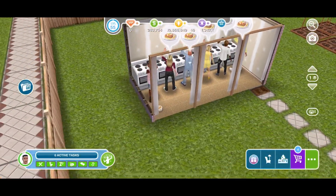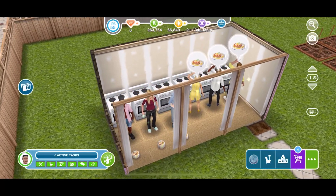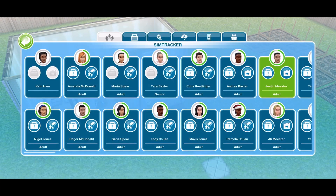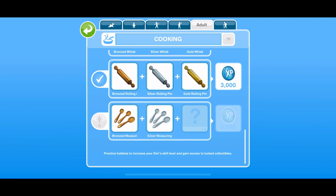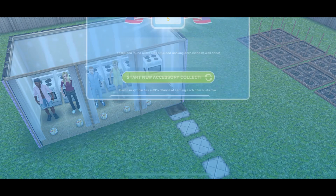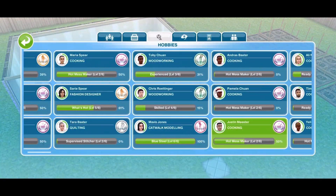They are all done, so now I'm just going to tap on all of them. One annoying thing is that it's repetitive — it keeps doing the same one over and over again. Since I have LPs, I'm going to skip the process to show you guys that you will actually get it. I got the XPs and my life points, and you can do this however many times you want until you're satisfied.